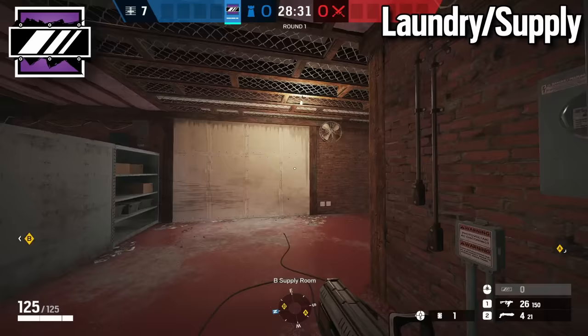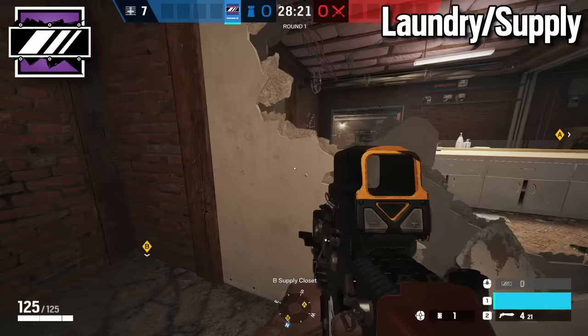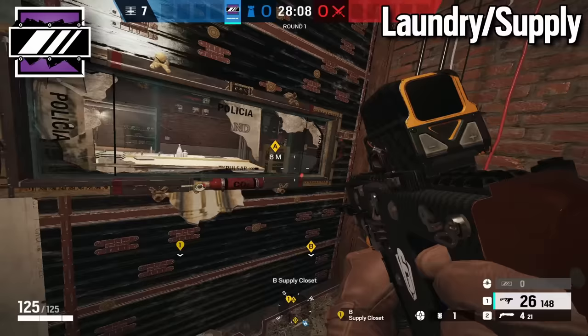Don't put the mirror window closer to freezer because then anyone in freezer can look at the door and shoot you while you're on the mirror window. Put it further back — even though it seems counterintuitive since it reveals you to laundry — because if you put it closer you'll just get shot. It's better to have the mirror window in this position.